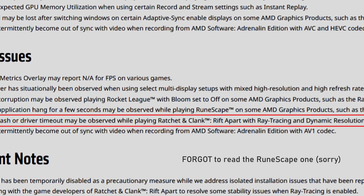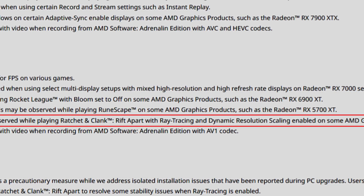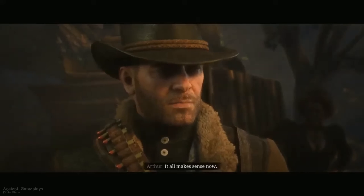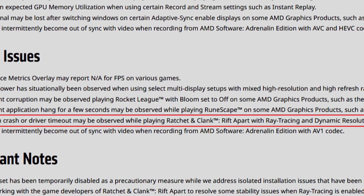Application crash or driver timeout may be observed while playing Ratchet and Clank: Rift Apart with ray tracing and dynamic resolution scaling enabled on some AMD graphics products such as the Radeon RX 7900 XT. The developers actually disabled ray tracing on AMD cards at launch because of issues. These drivers were made before the game launched while ray tracing was still enabled, which is why this known issue exists. It will be fixed as they're working with the developers.